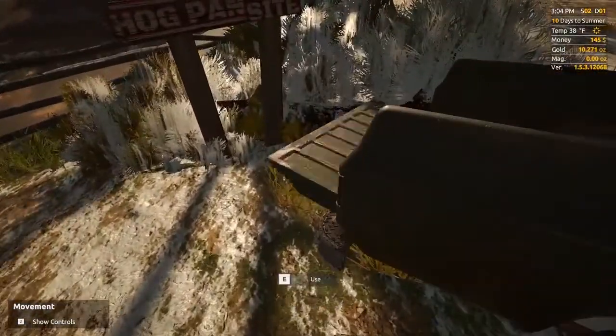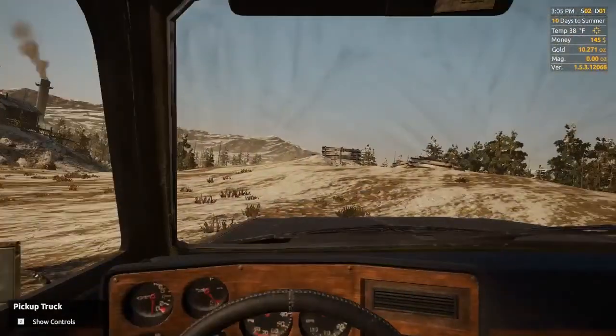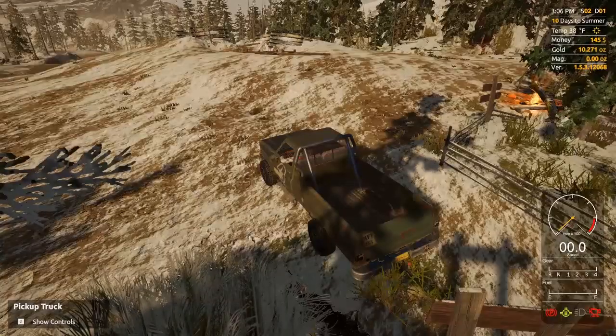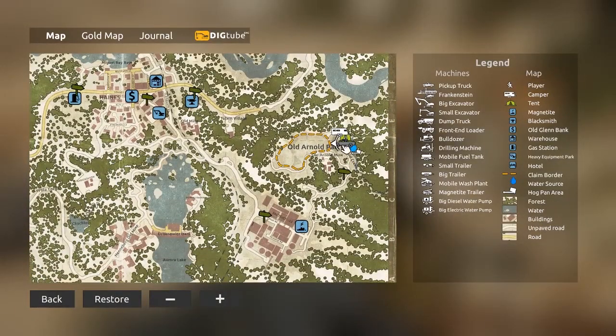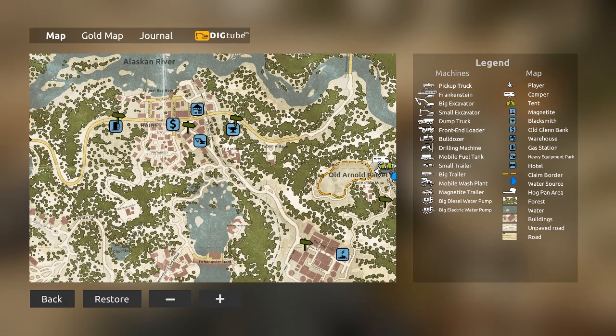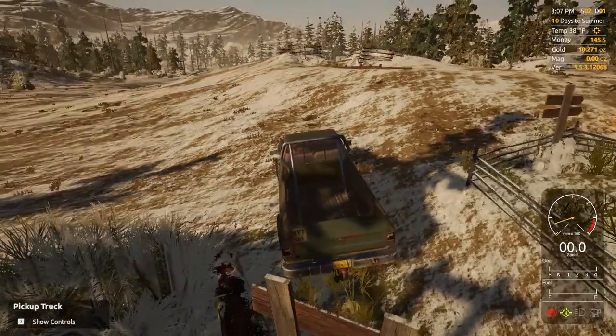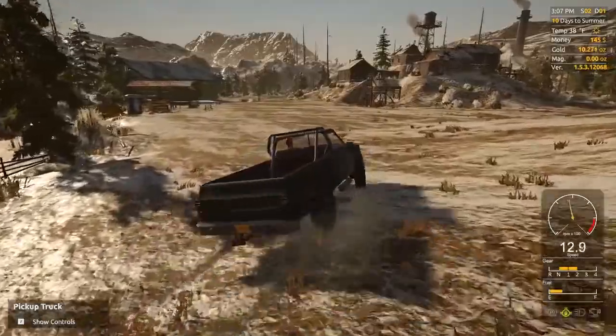But now we actually have to go into town to smelt that gold down so that we can actually sell it. Let's check the map — we are way over here in old Arnold's parcel and the blacksmith is in town, and then we hook a right. So let's fire up the engine, take it out of park, and head back for town.